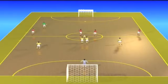Second Play. The left wing is on the left side of the court, near the defensive half-court line. The fixed defender is on the right side, close to center court. The goalkeeper is behind the fixed defender. The pivot and right wing are close to the ball.